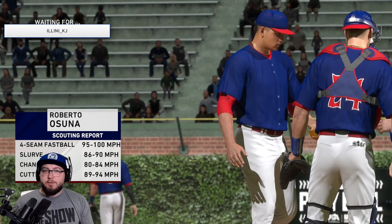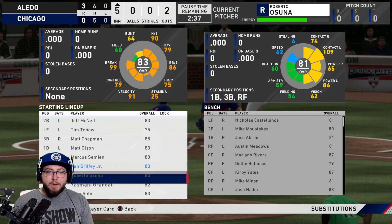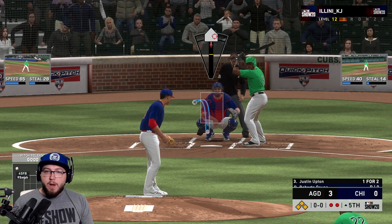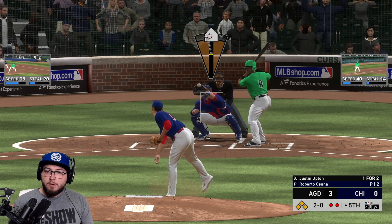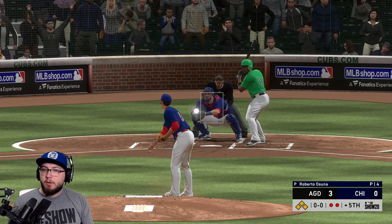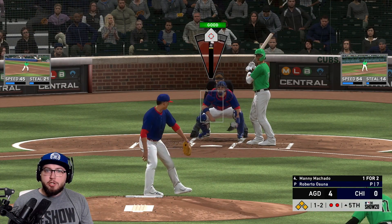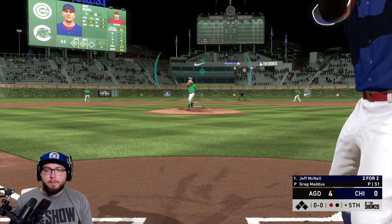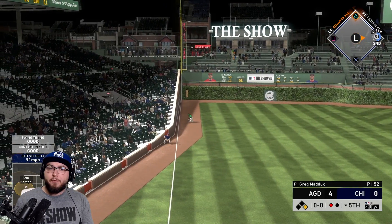We're bringing Roberto Osuna in. Juan Soto's entering the game for us and Griffey is gonna have to play center field. Juan Soto's gonna have to play right field. Not looking so hot at the moment — I have no control. We walk in a run. Throw the ball in the zone! We're gonna go slide step changeup here. And we get it, thank you. We're down four.